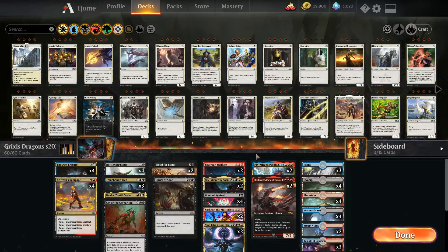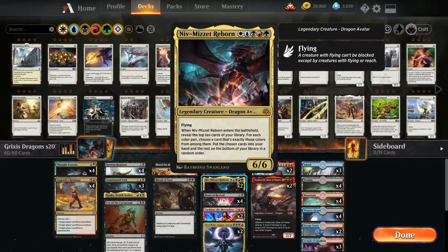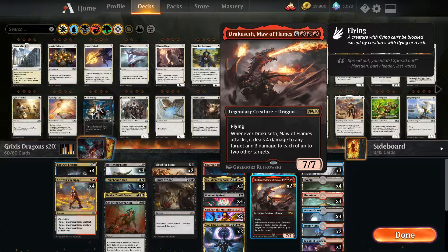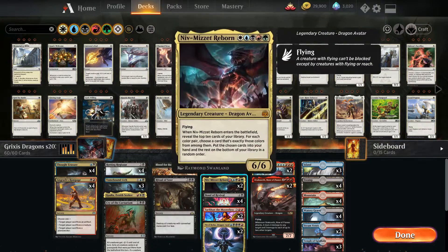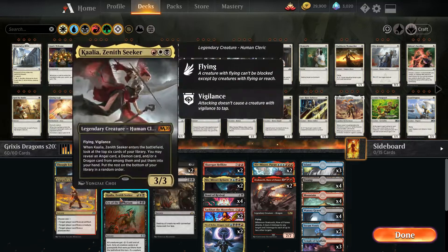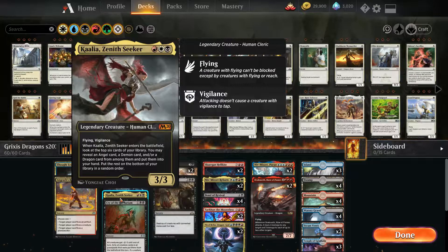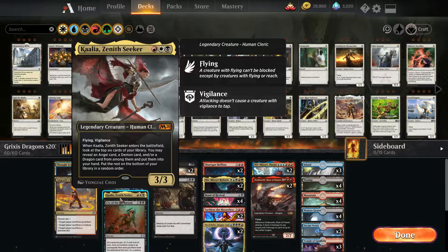Now, what are we reanimating? Dragons! Like Skargon Hellkite, Niv-Mizzet Reborn, Niv-Mizzet Parun, and Dragosauros, Maw of Flames. All these are big boys that do a lot of damage and have very cool effects on their own. We also run Kalia Zenith Seeker as a one-off, just in case we want to get a dragon in hand and play it out — honestly, I just really wanted to play this card since I haven't played with it yet.